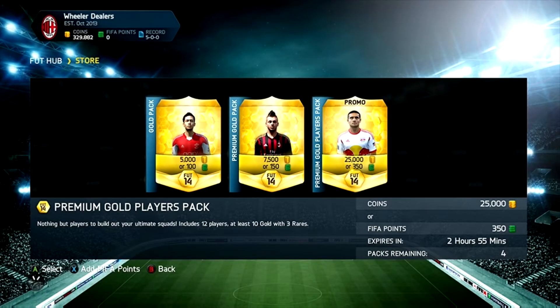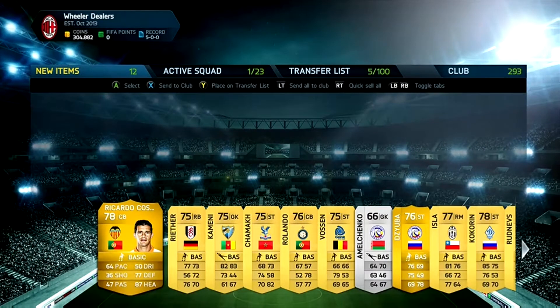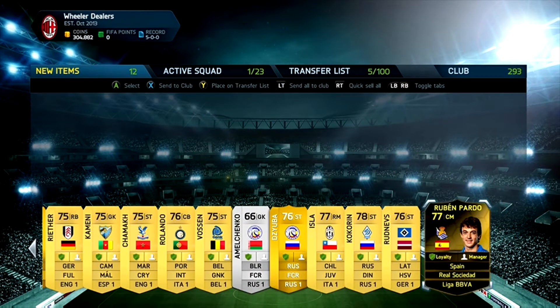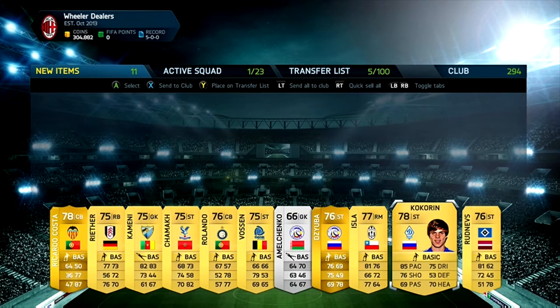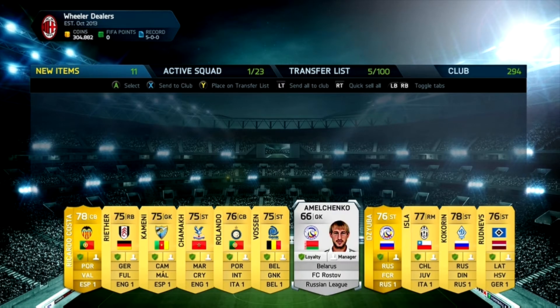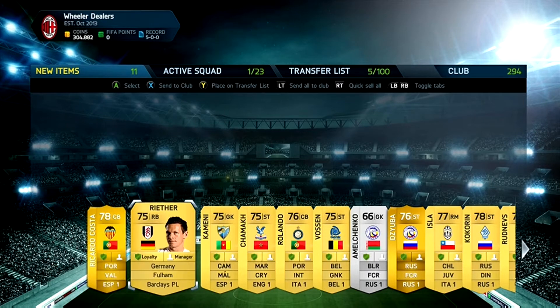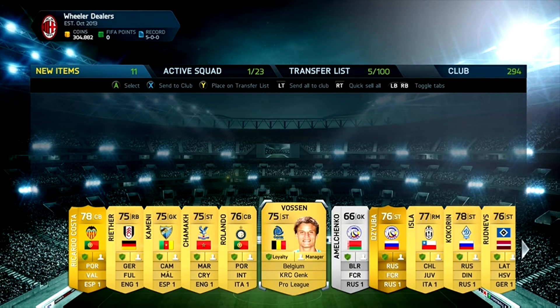So we open our second $25k pack of the episode. These $25k packs seem like quite a rip-off, to be honest — only three rare golds for $25k. But we do pull an inform, and a relevant inform at that. We've pulled an associate ad player, so he goes straight into the club. Our first inform of the series so far, which is really exciting. And the fact that he can actually fit in one of my collection book teams makes things even better.